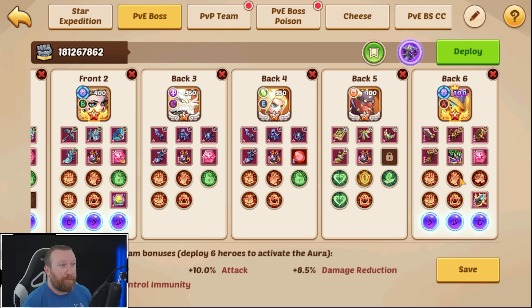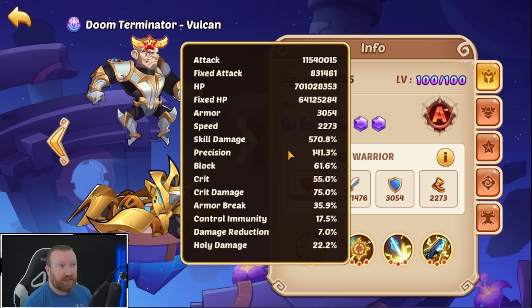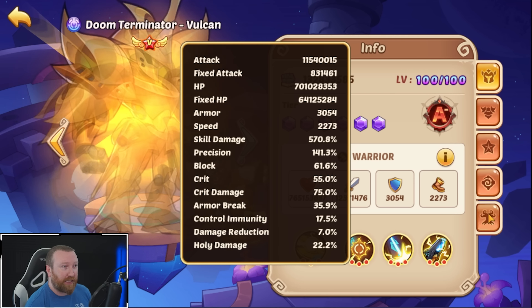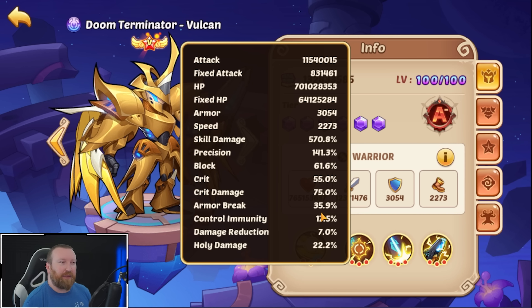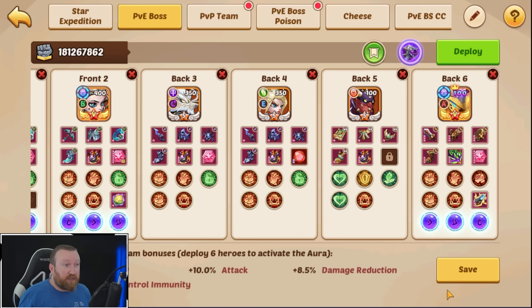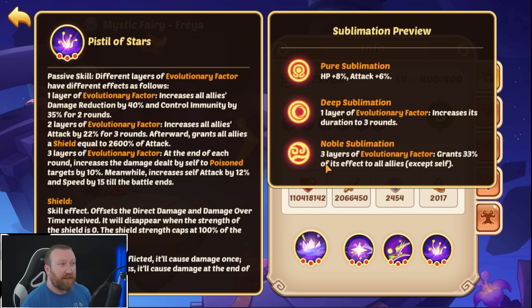What we're going to do is chuck in our big hero Vulcan into this lineup and see what happens. We're running absolutely insane amounts of skill damage already, tons of precision almost hitting the 150 cap for conversion to attack, a decent crit rate and crit damage. We have a little bit of armor break, we're running the drake, the cruise for bonus energy, and the snake — because we really love granting three layers of evolutionary factor, which grants 33% to all allies giving them tons of extra damage to poison enemies.